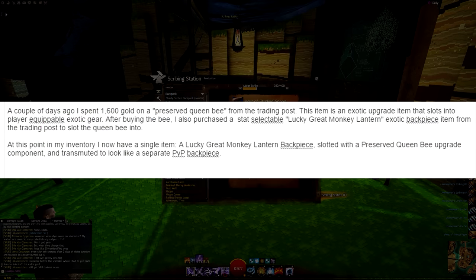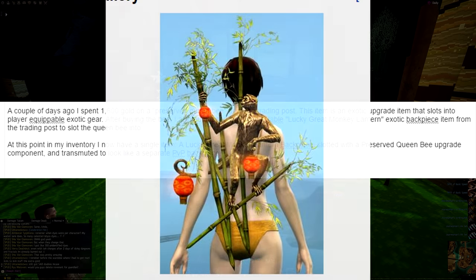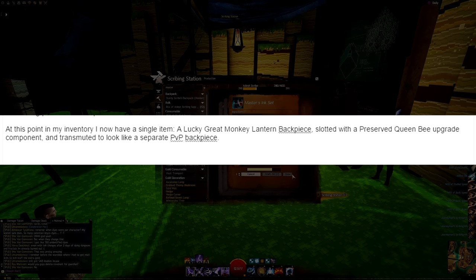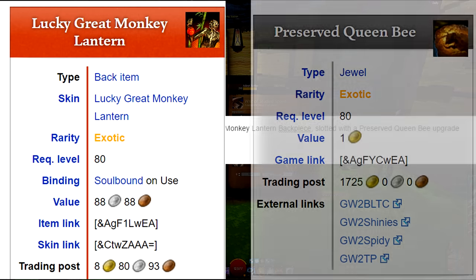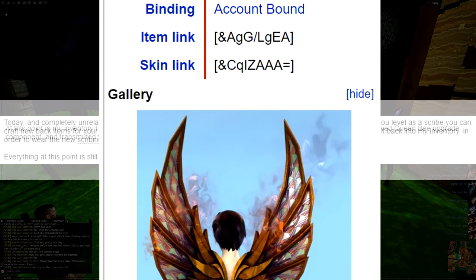This item is an exotic upgrade item that slots into player equippable exotic gear. After buying the bee I also purchased a stat selectable lucky great monkey lantern exotic back piece item from the trading post to slot the queen bee into. At this point in my inventory I now have a single item: a lucky great monkey lantern back piece, slotted with a preserved queen bee upgrade component and transmuted to look like a separate PvP back piece.